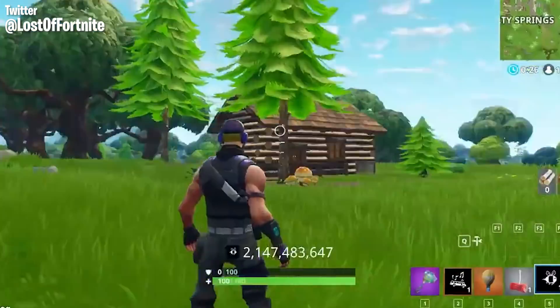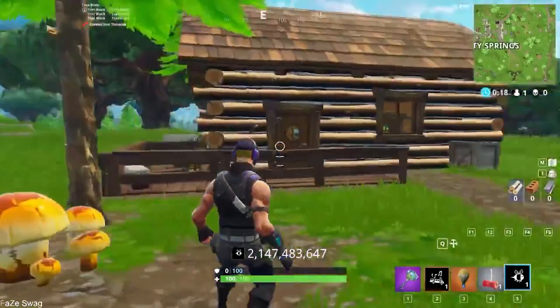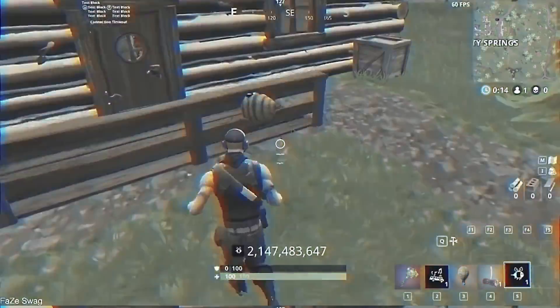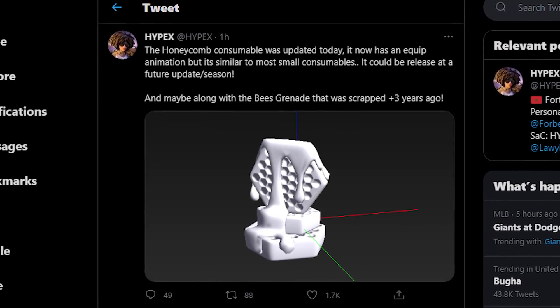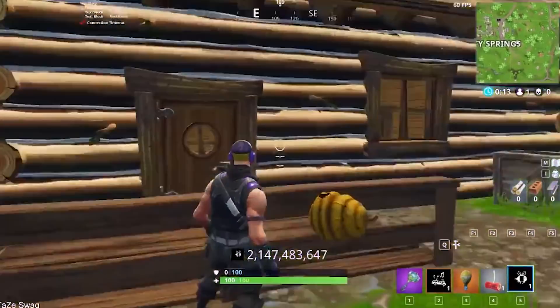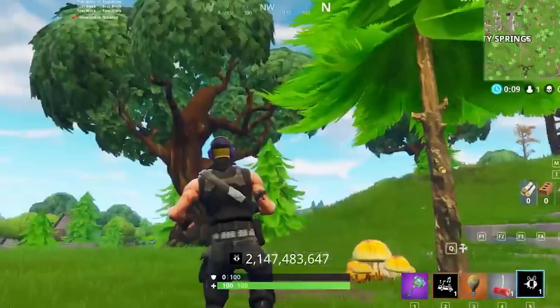Speaking of wildlife, if you watched our most recent scrapped updates video, you'll know that Epic were once working on a beehive launcher which would send a swarm of bees near any enemy who got close. Well, turns out the plot thickens, because Epic have actually updated the files for the honeycomb consumable in today's update, giving it a whole new animation. That means it's not just scrapped — they're still actually working on it, and it could be coming out in the next season or two.